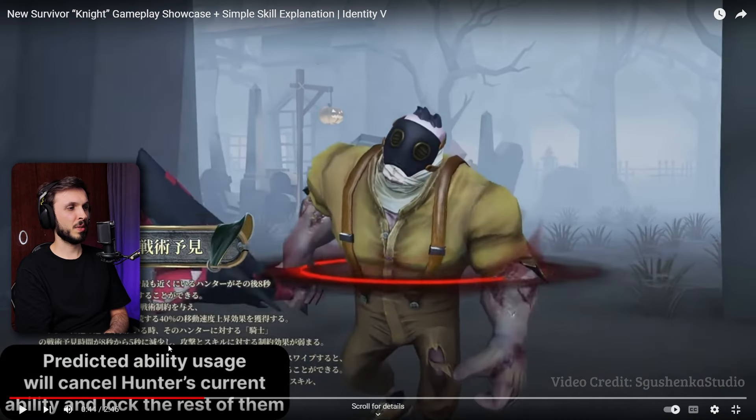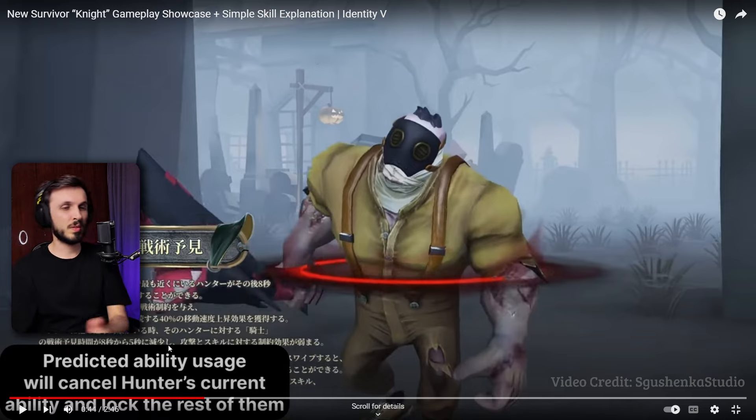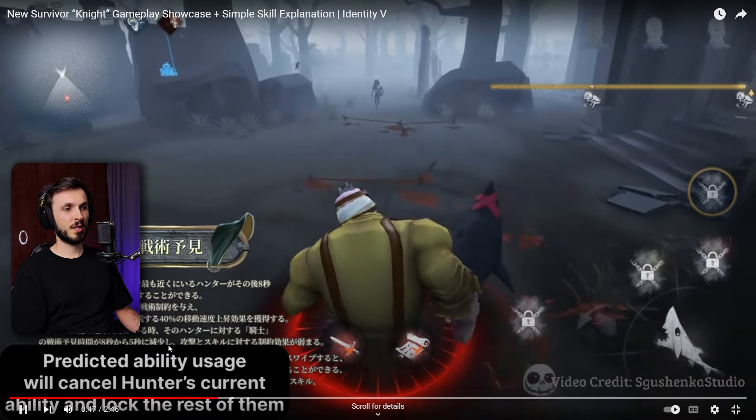Predicted ability usage will cancel the hunter's current ability. So if you predict attack and the hunter attacks, they get stunned and you get increased movement speed. But if you predict ability and they use ability, then the hunter doesn't get stunned but their ability gets locked. It's a different effect - it's red instead of blue. Okay, I understand.